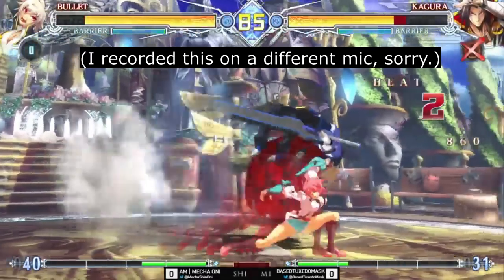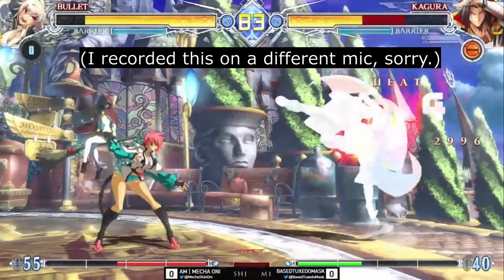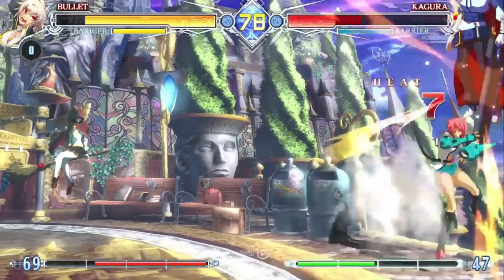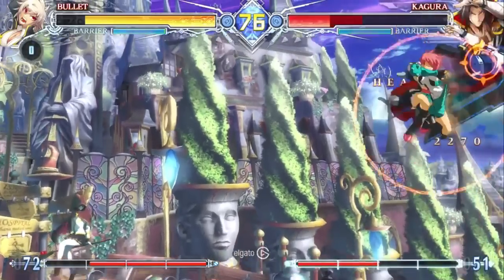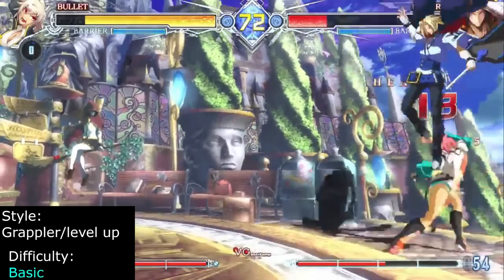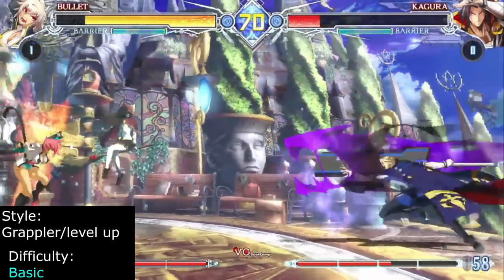Bullet is an explosive grappler capable of dealing massive damage. Her main trait is the heat mechanic, which greatly improves her mobility and damage output as she levels up. Up close, she's able to threaten the opponent with command throws, lows, and a standing overhead. Bullet is recommended for players who want an easy execution grappler with massive damage.